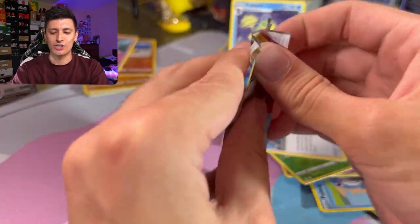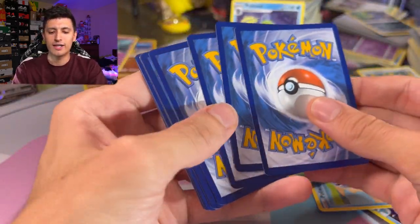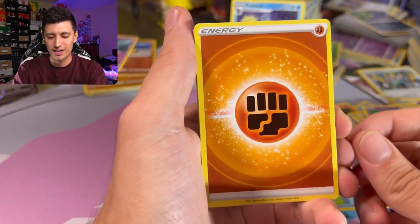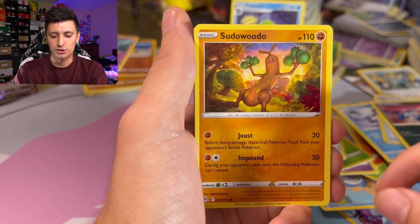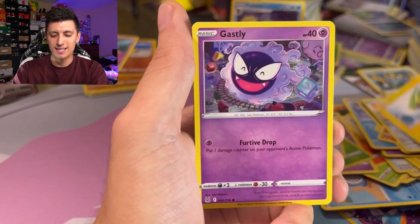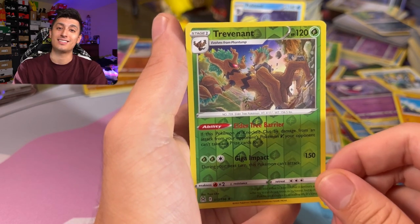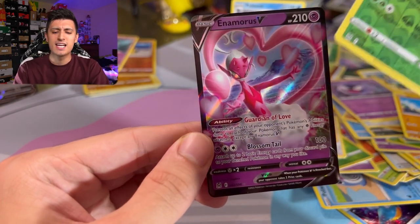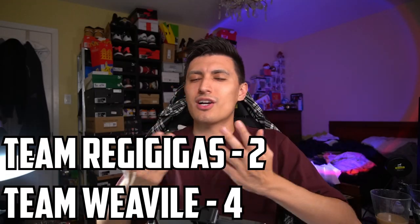Last Lost Origin pack of the video — score is 3-2, Team Weavile leading. Weavile just needs a holo rare to seal it. Fighting Energy, Abomasnow, Damage Pump, Seviper, Sudowoodo, Bronzor, Electrike, Gastly, Binacle, a Trevenant reverse holo rare — that's already a win — but wait, we also got an Enamorus V! Team Weavile wins! If you liked this video, click on screen to watch more Lost Origin Pokémon openings, and don't forget to enter the giveaway. Peace out!